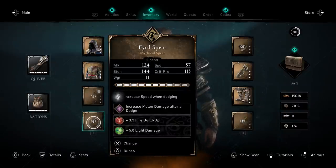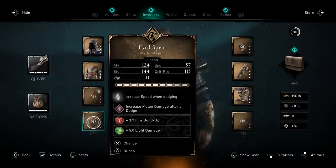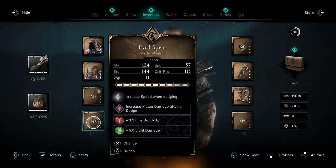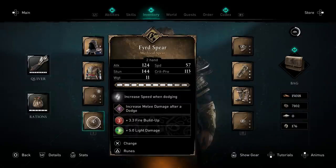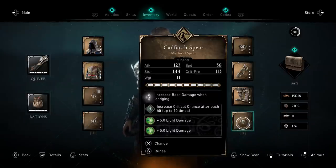For minor runes, I have fire buildup and light damage. Light damage is the best choice because it gives you both damage and stun damage simultaneously — same as heavy damage. Attack only gives general damage, and melee damage only gives melee damage. Light damage is the best for this build. Fire buildup is also great since you can light enemies on fire very quickly, though you can use poison buildup, critical chance, or critical damage instead.